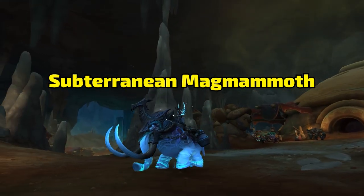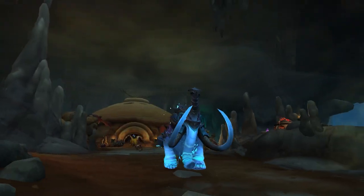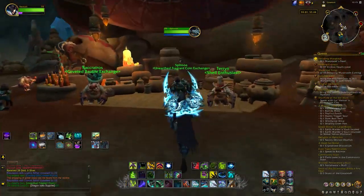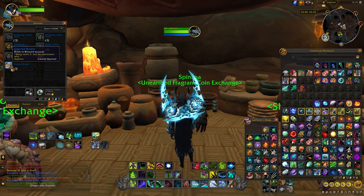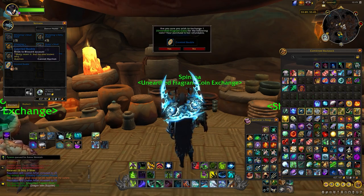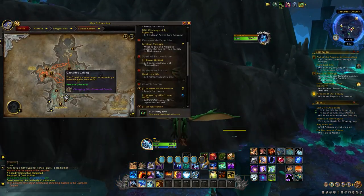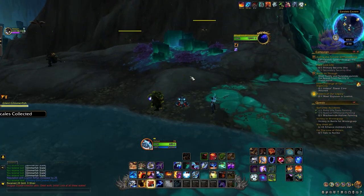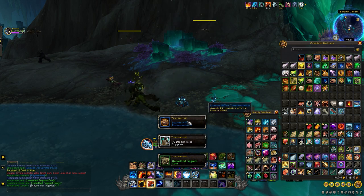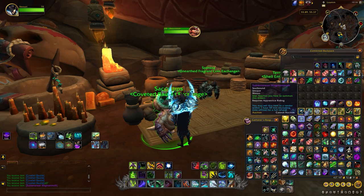Next up, the Subterranean Magma Moth. This is a big blue mammoth — another hand-in quest in 10.1. You need to collect and trade in coins: one unearthed fragment coin trades in for one coveted bauble at a spin sower at 56.55. These coins drop all over at the little horn events. If you hang around in the new zone long enough you'll see these golden horns on the map — go over there, they're like little mini events. Go do these and you'll get the coins. Trade them in for the baubles: 100 coins, 100 baubles. Buy them out at the vendor. There is a little lockout on it but you can get this grinded quite fast.